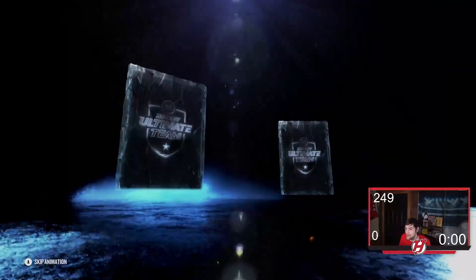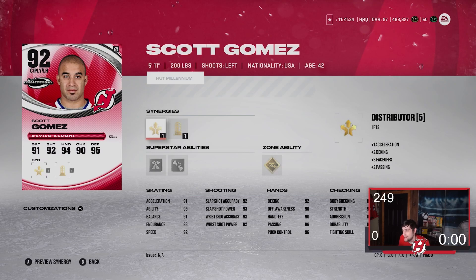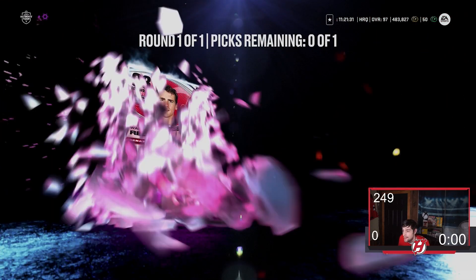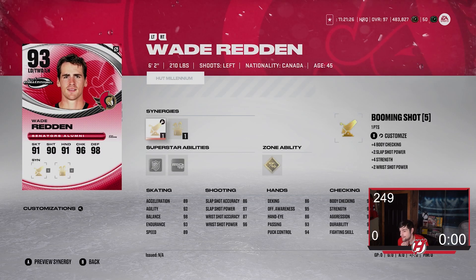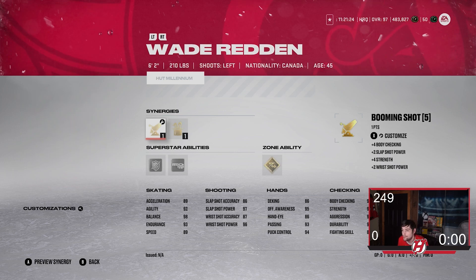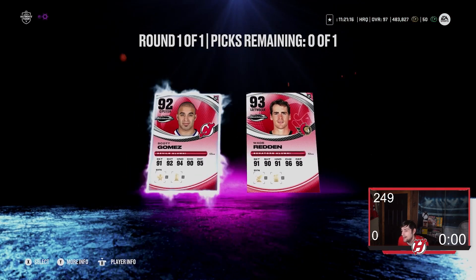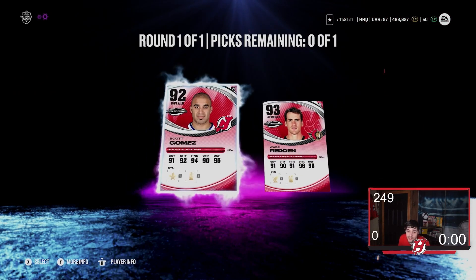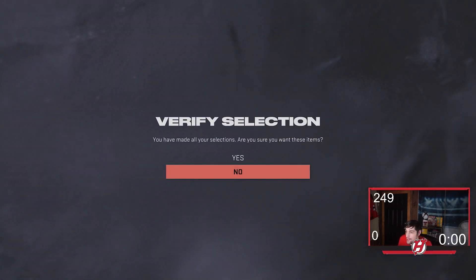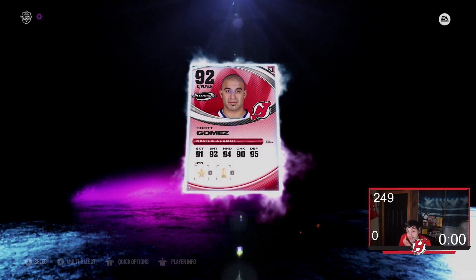First card we get is going to be Scotty Gomez. I don't hate that as a Devils fan. And then we get Wade Redden. Yeah, I think I'll be taking Scott Gomez for sure over Wade. He's a 93, which could be good for sets in theory, but I'll take Scott Gomez just for fun — you know, Devils fan. What's the one overall difference? I'm losing a collectible in the end? It is what it is. So Scott Gomez will be taken here for sure. Let's get into the packs now.